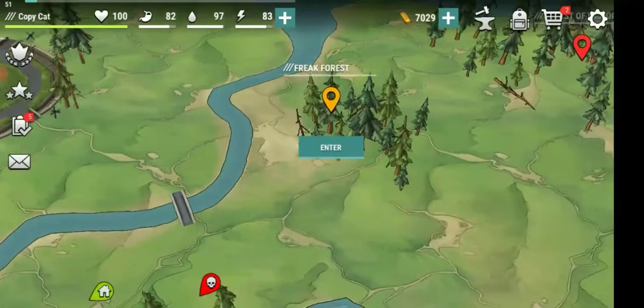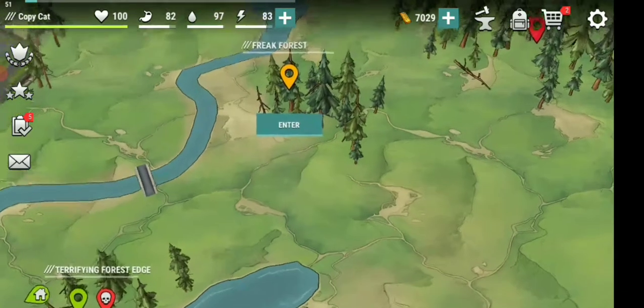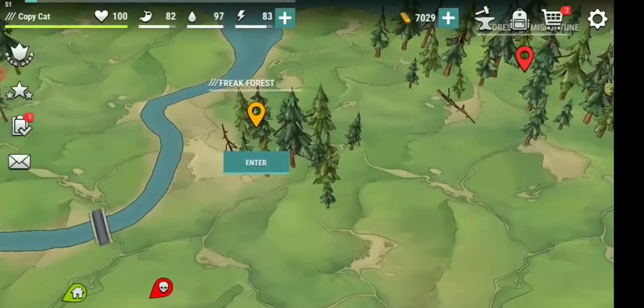So what you're going to do is trail from Freak Forest to the gas pump area back and forth. You can go inside of the gas pump area if you want to, but I'm not doing that — we're actually just looting between these two areas. I'm gonna do this in a fast play and show you guys.